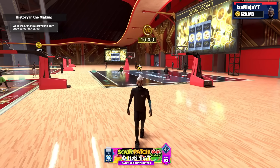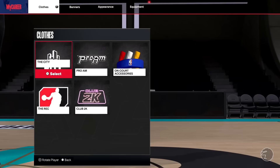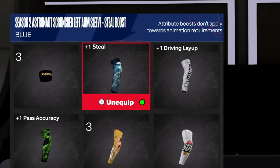As you can see, I have a 92 three-point plus the plus-7 from the top-10, and I have a 91 steel. But wait — I'm going to make this a 99 since it's a 98 right now after the plus-7, because I have an arm sleeve that gives me a plus-1 steel. The Season 2 astronaut left arm sleeve gives me the plus-1 steel boost. So I now have a 91 plus-8, giving me a 99 steel and a 99 three-point.